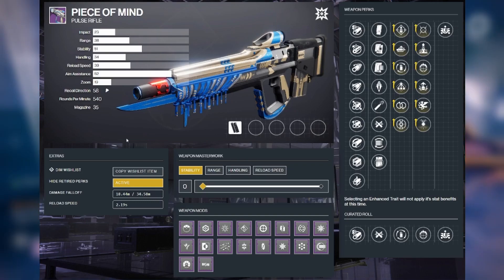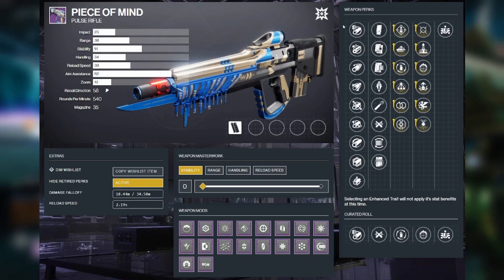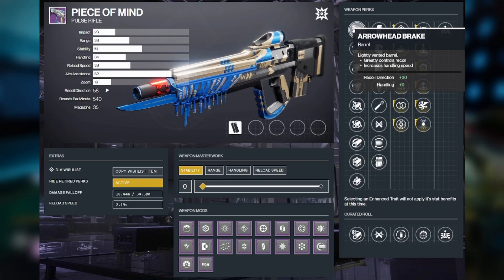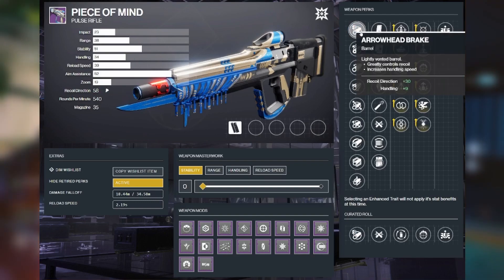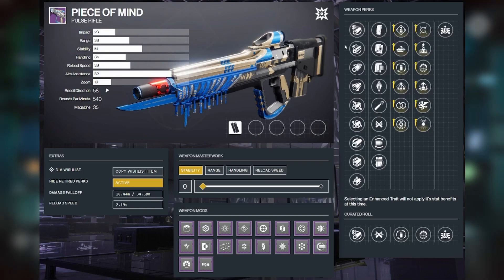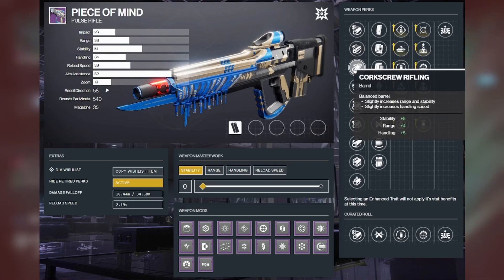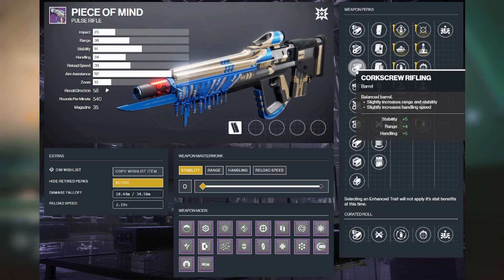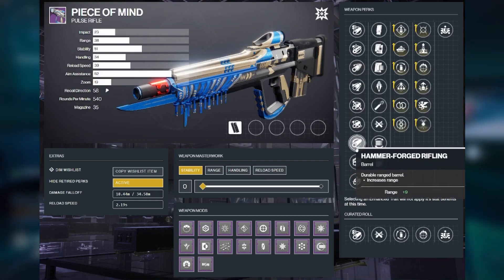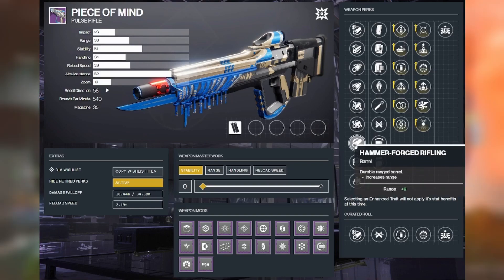So how do you want to build this? Generally the top-tier barrel for pulse rifles is the arrowhead brake, because the recoil direction gets changed to a slightly more vertical recoil direction. However, with this pulse rifle and the recoil being so minimal, I'm going to deviate from that for my perfect roll and suggest corkscrew rifling — that gives you a little bit of range, stability, and handling. If you're looking for something with maybe just a little more range with no negatives, you'll definitely want hammer forge rifling: plus nine range, no drawbacks. Hammer forge rifling is in my god roll.